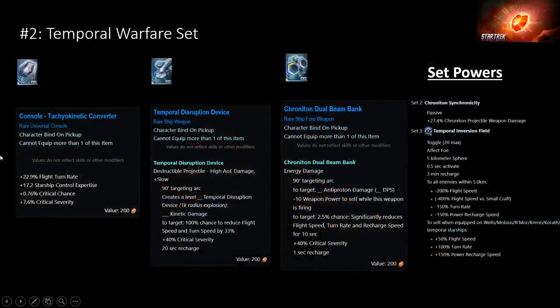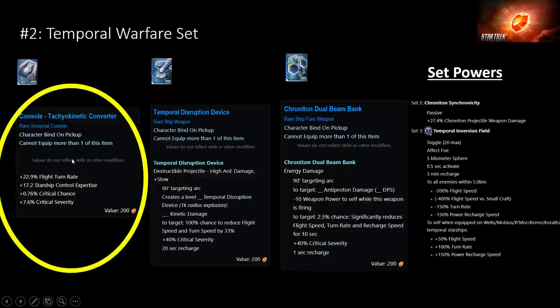The next set is the Temporal Warfare set. I personally don't like the structural projectiles, and the universal console doesn't have any stats on it, which is really unfortunate. The Chrono time dual beam bank is a good weapon but very limiting in terms of what you're able to use, and the overall set bonuses are not very powerful. However, the Tachyokinetic Converter is a pretty powerful console — it gives you a good amount of crit chance and crit severity. Keep in mind everything in the Lobi Store starts at rare instead of very rare or ultra rare like most end-game stuff, just because that was when Lobi first came out.